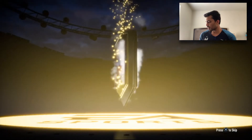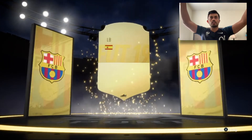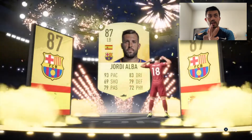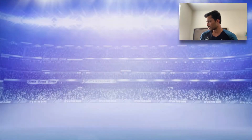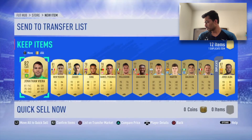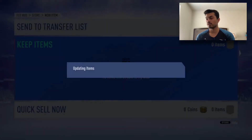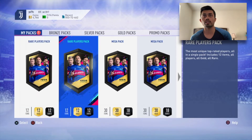Prime gold players pack number three - let me quickly check the prices of the new icon players. We got a walkout - Jordi Alba! No joke, at least two of my last three walkouts have been Jordi Alba. Van Dijk is now 88 rated, which is good, and he is tradable - that's a good sign. Prices aren't out yet though.